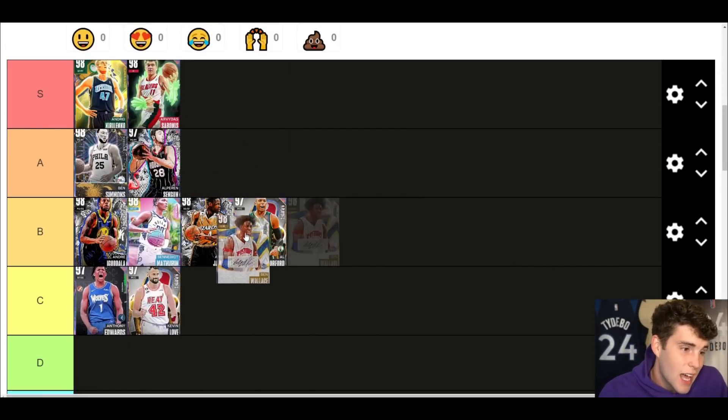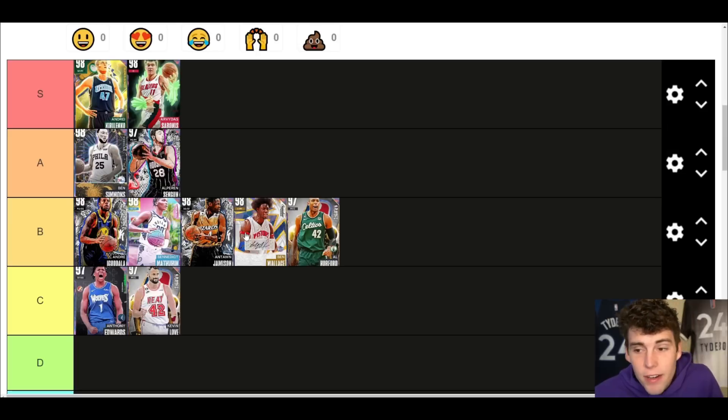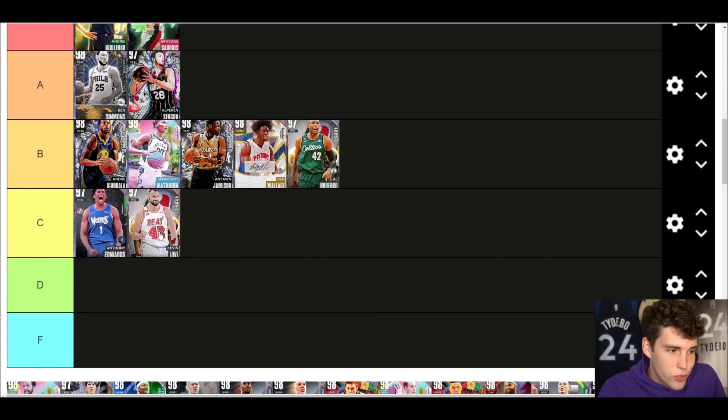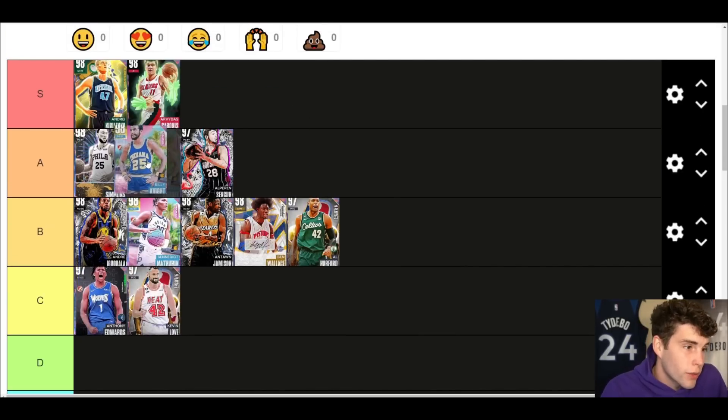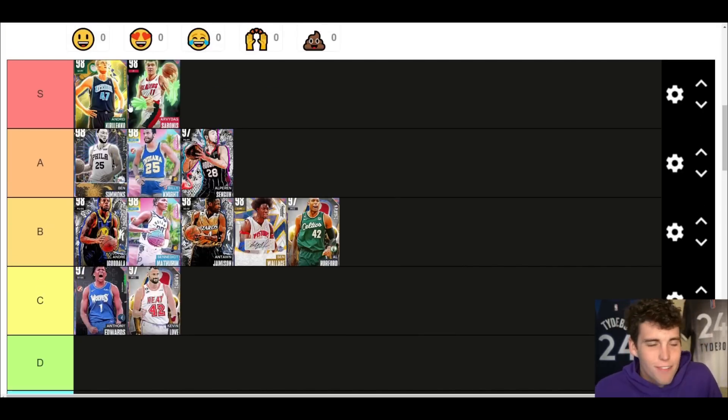Big Ben Wallace — B tier, I guess. He's better than Kevin Love no doubt, but he's just undersized. His release isn't that bad to me, he's just undersized — that's really the whole story with Ben Wallace. Billy Knight — a card I still really do like. He's on the verge of being S tier, can't quite go there, but I really do like Billy Knight and appreciate what he did for me.